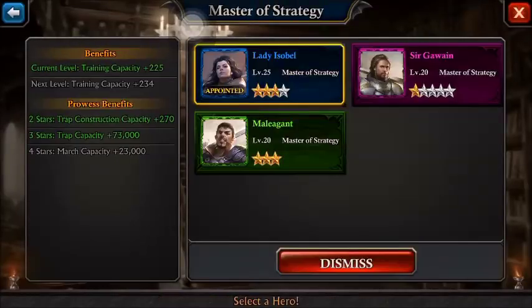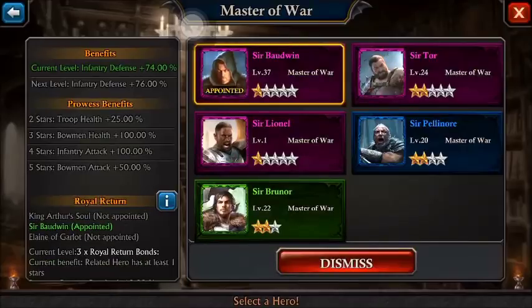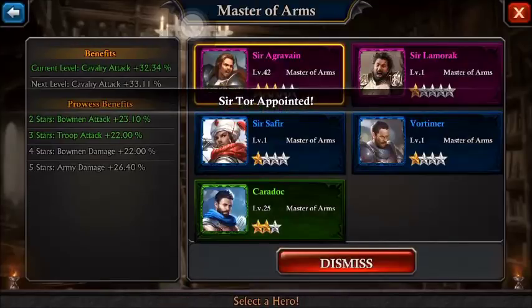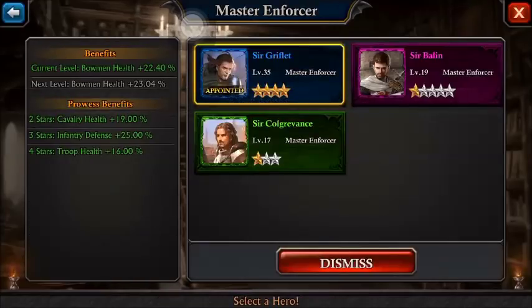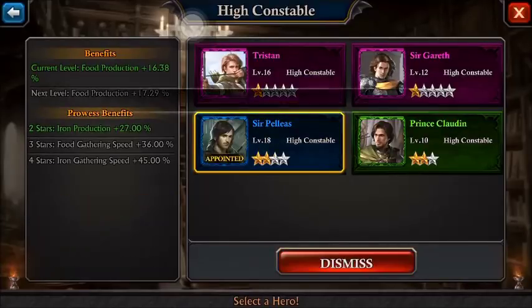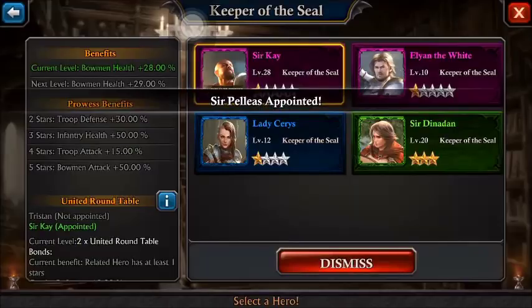The first thing we're going to do is take this from the aspect of not using the new heroes. So let's go back to the old heroes — let's take away Tristan, Kay, and Bodwin — and just kind of see how far we can get, then we'll adjust from there.